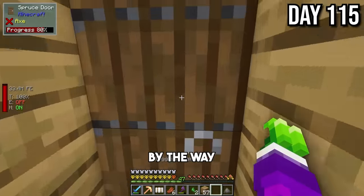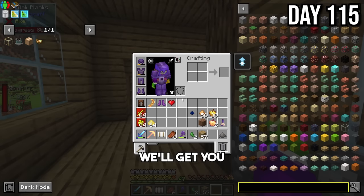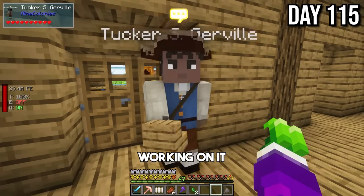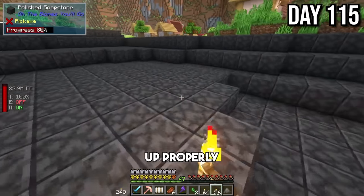What's going on over here — did we get an achievement for finishing this? He needs oak signs now. We'll get you those. Six oak signs. It looks like he's still working on it, but we're almost done here, which is pretty cool. We're going to light the area up properly.